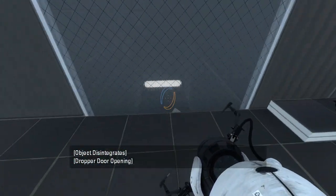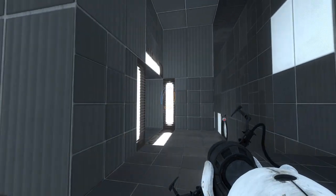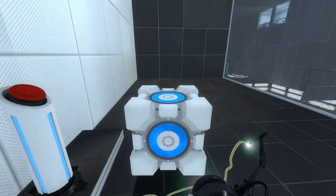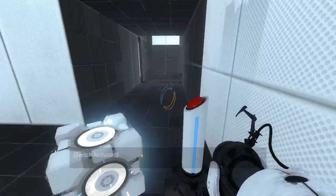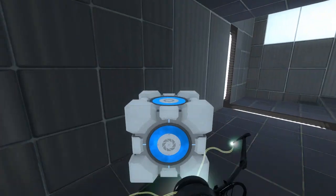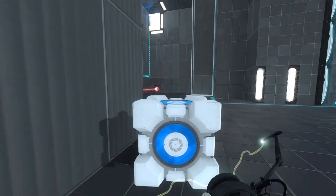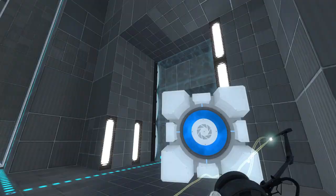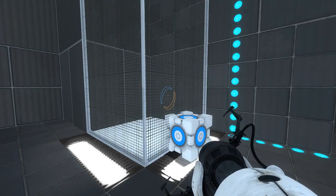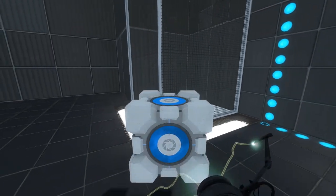Oh, there's a cube. You're telling me we need to get gel on that cube then, cause that's what it looks like. We need to bounce that cube out of there, it would seem. That's a nice vibrant blue. This button without signage goes to the dropper without signage to drop the cube without signage. Gotcha. Lots of portal surfaces in here. Apparently this map has the grading bug, so I'll have to be aware of that.